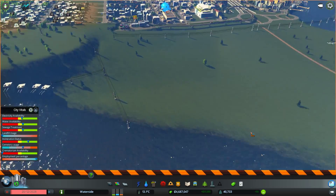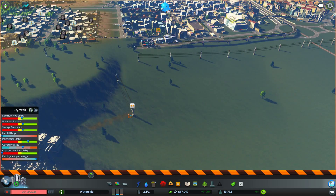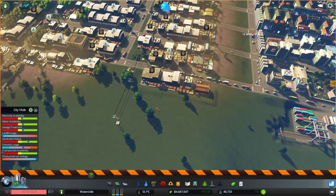The next thing we're going to do is tidy up these power lines, get them out of the way. I think there were some power lines going in here — yep, there they are.